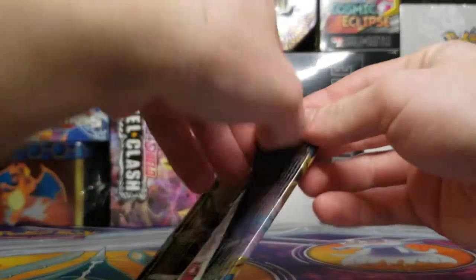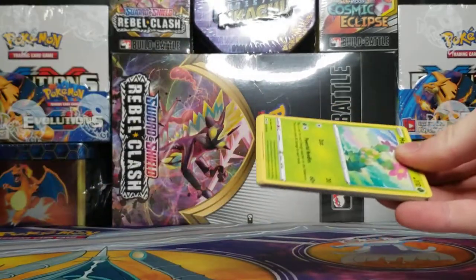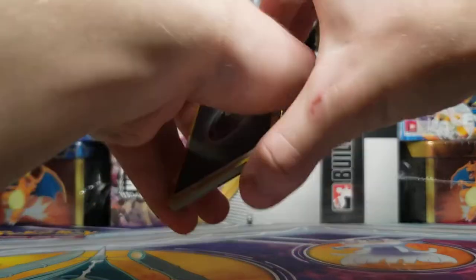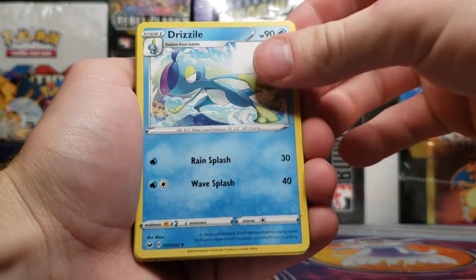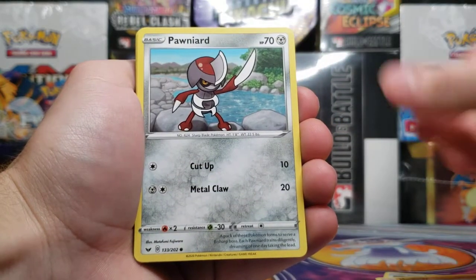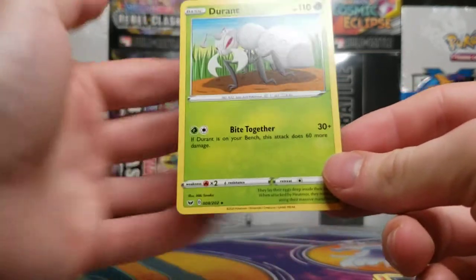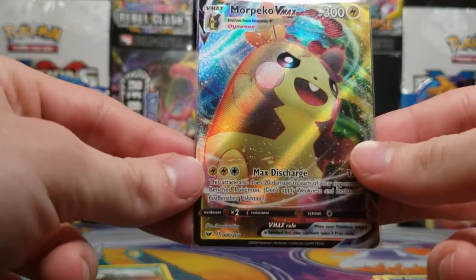Finishing off the third pack with Lapras VMAX on the cover again. Here's the code card. Last pack from this box: darkness type energy, Team Yell Grunt, Drizzile, Galarian Stunfisk, Maractus, Mudbray, Ponyta, Scorbunny, Nickit, Palpitoad — reverse holo — and a Durant to finish off the box.